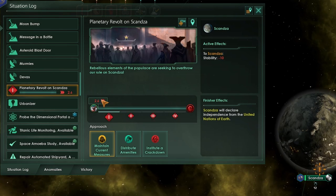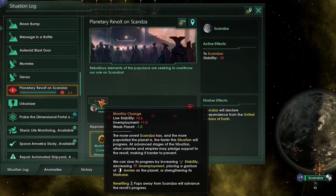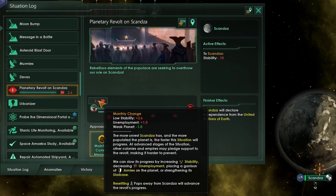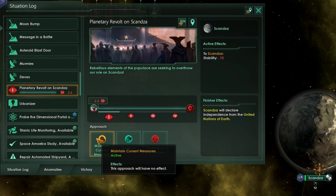The monthly change of this situation is based on a number of factors. If you increase the stability of the planet, decrease employment, or increase the army strength, you will decrease this monthly change. On the other hand, the lower the stability is below 25, if there are any other empires supporting the revolt, if there is any unemployment, or if the colony is quite large — above 60 pops — you'll get positive modifiers that increase the monthly change.